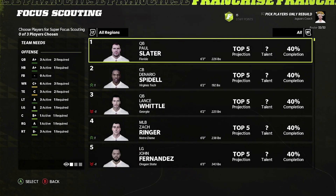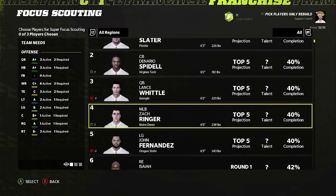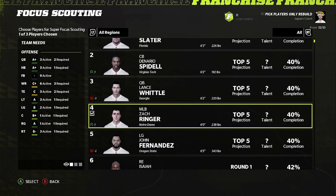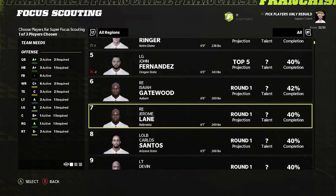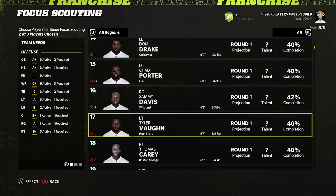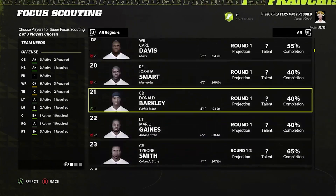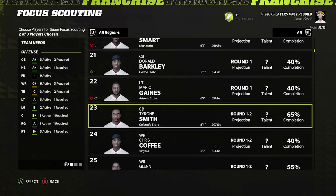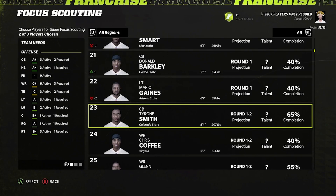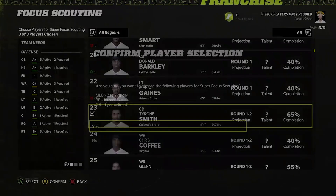At week 11 we are six and four and in second place — we definitely could make the playoffs, so that's gonna make this a little different. I still want to put Zach Ringer up here as middle linebacker — we need middle linebacker big time. I do want to put Lane up there just because of the last name. For the last guy we're gonna go a little further down the list just in case we make the playoffs. Maybe one of these corners — maybe we go Tyrone Smith, even though it says round one to two. We know 65% of him. Let's add them and confirm.